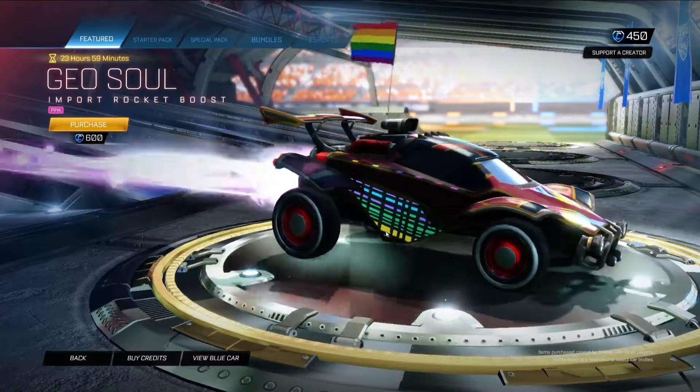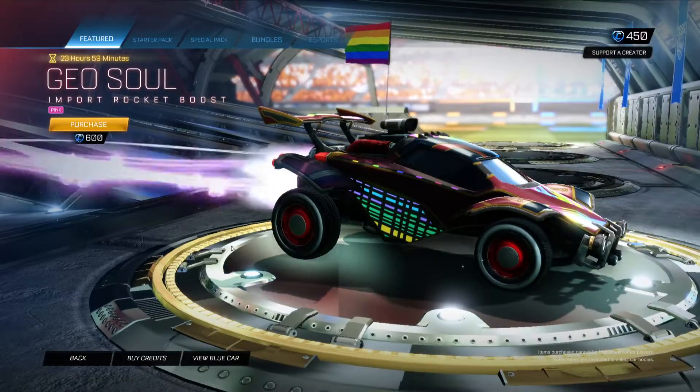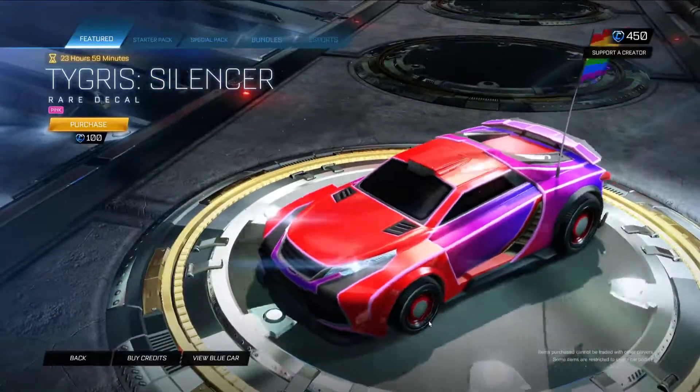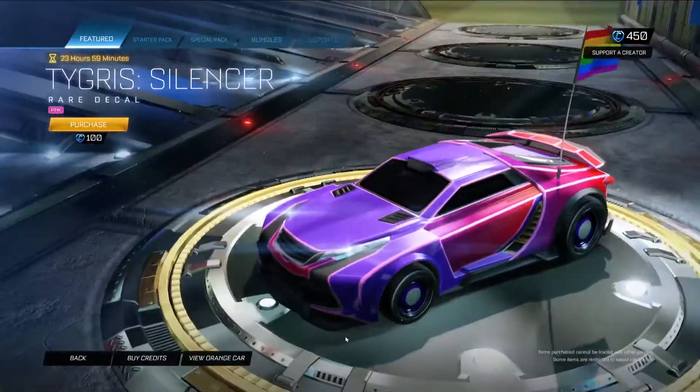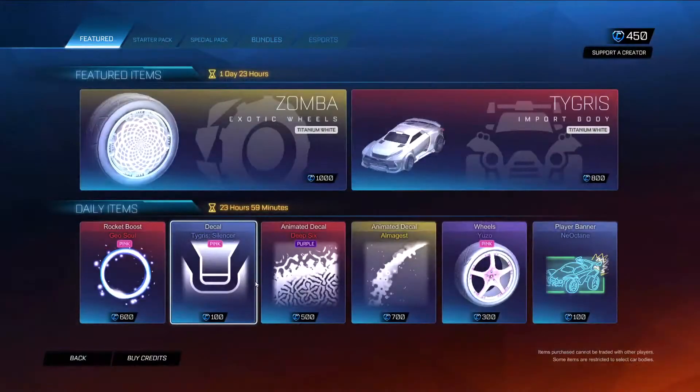Geosoul in pink. This is a load of rocks. Okay, cool. Tigress Silencer in pink — I like that look a lot. I think it works really well. Very cool.